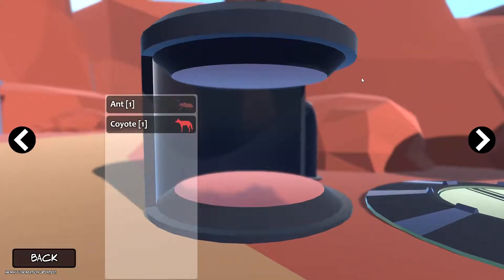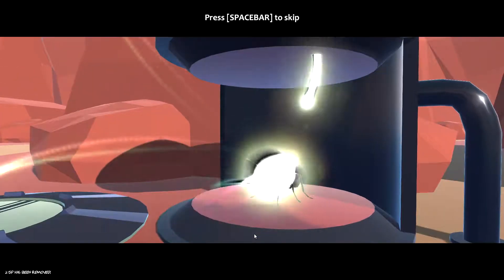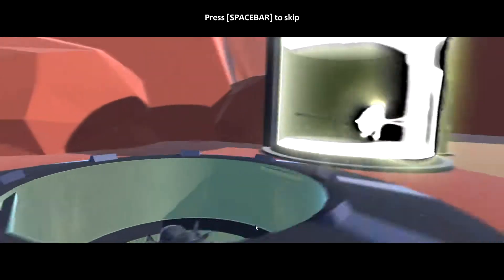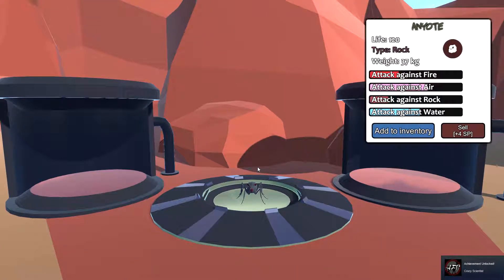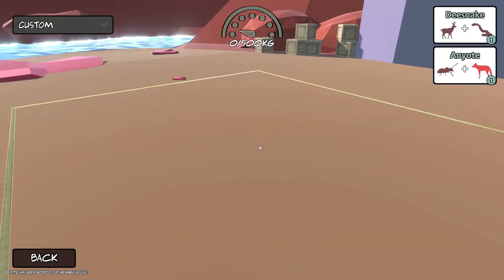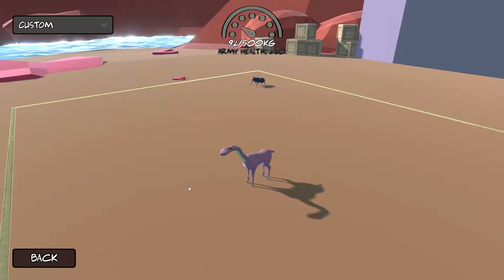Mix animals — we can mix the ant and the coyote together. Let's do coyote plus ant... I have no idea what we're going to get out of this. Oh my god — that is a monstrosity! But I do not regret it — for science! We got an ant... that's what I'm going to call that. It's strong against water but very strong against air, and not very good against rock or fire. Add to inventory. That took away the ant and coyote I had. We need to rebuild an army.